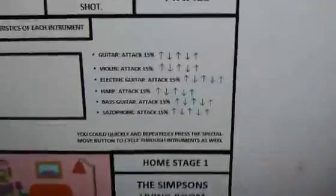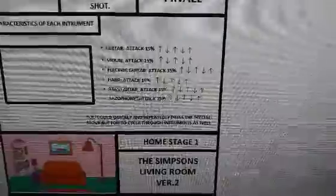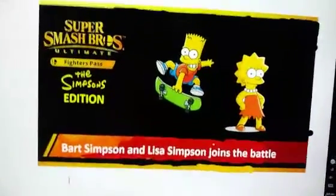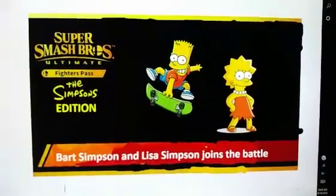It says here you can move quickly and repeatedly. Press the special move button to cycle through instruments as well. Lisa has two home stages, which are the same as Bart Simpson's home stages. That's Bart Simpson and Lisa Simpson in the Super Smash Bros. Ultimate Fighters Pass: The Simpsons Edition. Thank you guys so much for watching and goodbye!